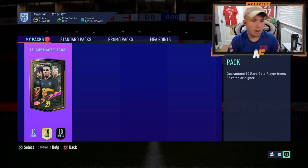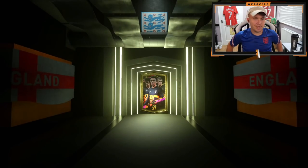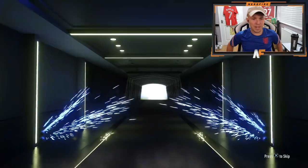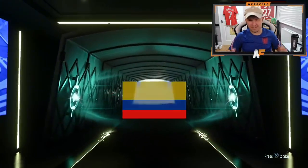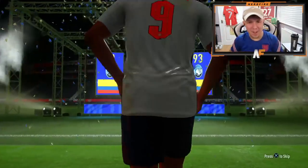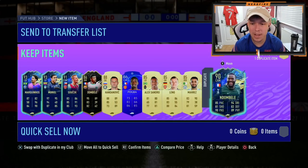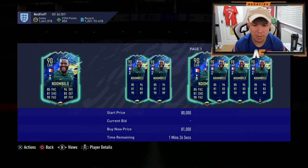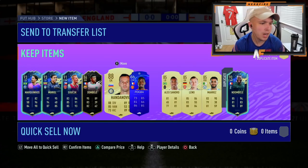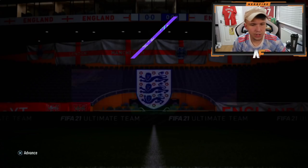Next 85-plus pack — come on, give me good TOTS. 93 Muriel. What's the best I can hope for behind this? Marquinhos isn't bad, and Endo Ballet again — he seems very common from these packs. Endo Ballet in-form, want to Bella issue check — not the worst one, not the worst one at all. Let's try five of these 81-plus player picks now.